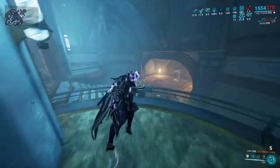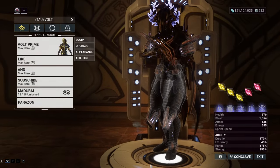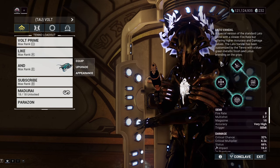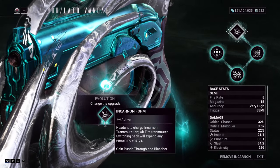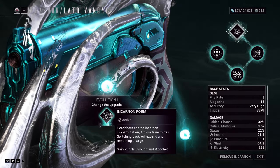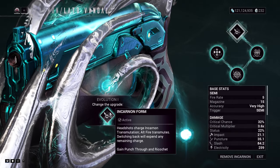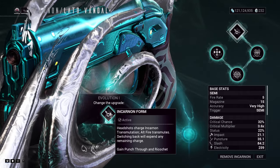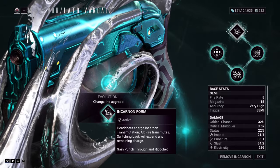Easy damage. Let's show you the build very quickly. A lot of people asked for the Lato build, so let's go and show you the evolutions first. Evolution one is of course punch through and ricochet — there's really no other option here. You get Incarnon charges by headshotting, and with Secondary Dead Head you get more damage by headshotting, so that's a good pair-up with this weapon.